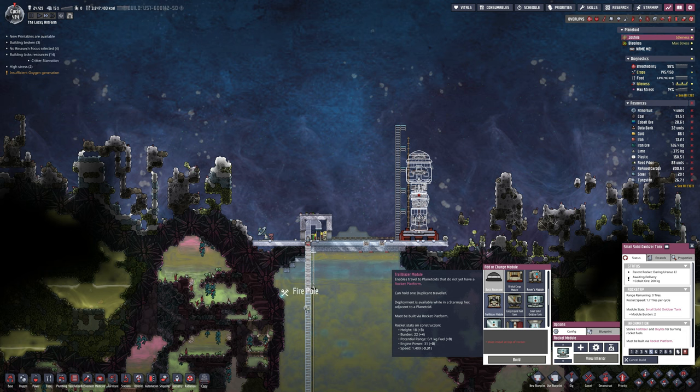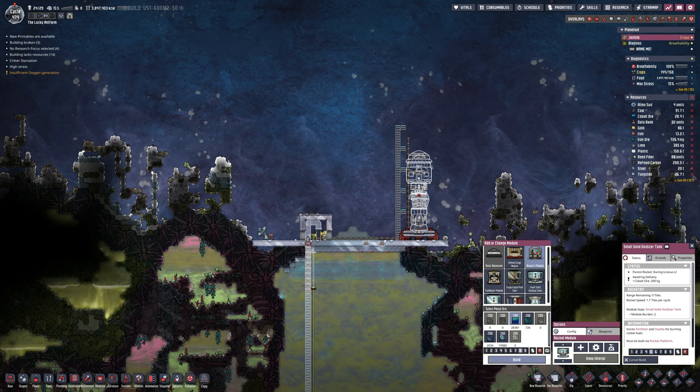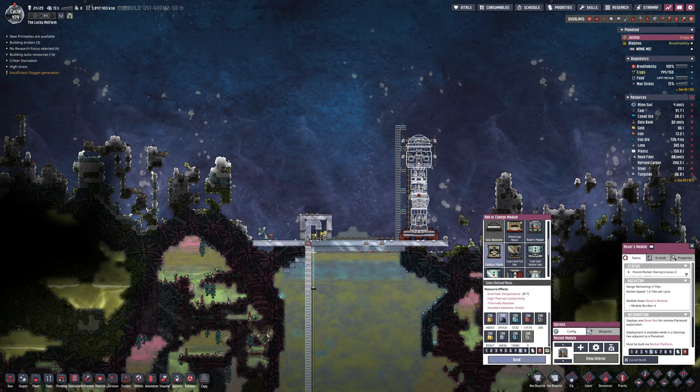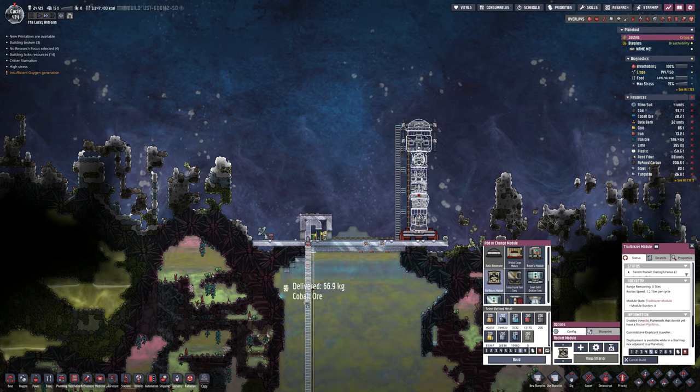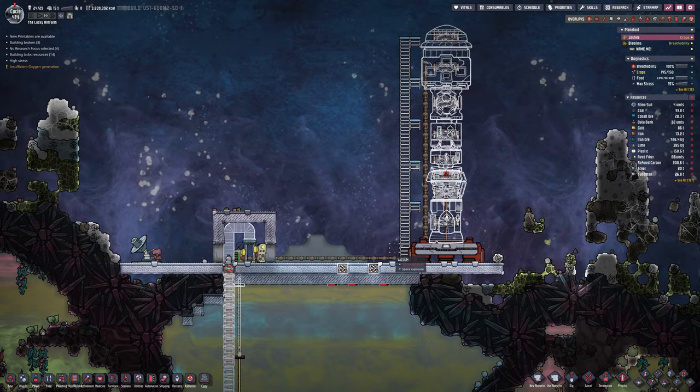We can use this to go elsewhere should we discover anywhere to go. Currently all we have on the star map is our current asteroid, the asteroid that we can teleport to that we've now flown to, and an asteroid we can't fly to but can drill if we had a drill cone, which we don't. So just getting another one ready won't hurt.